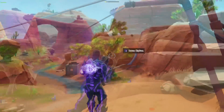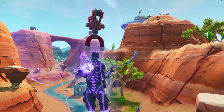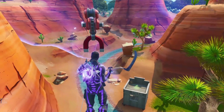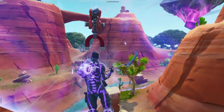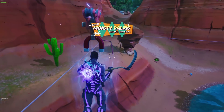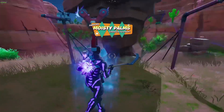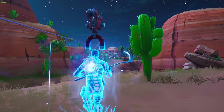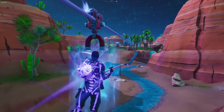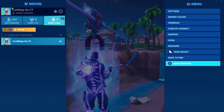Jump and enter the zipline at the same time — if done correctly you'll be able to move anywhere while having the magnet on top of your head. Now enter the rift zone at Moisty Palms. At Moisty Palms you can become a prop, so enter the zipline and while you're on it, go outside of the rift zone and go back to the hub.